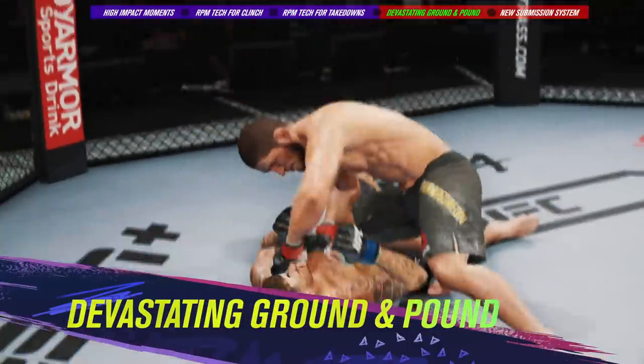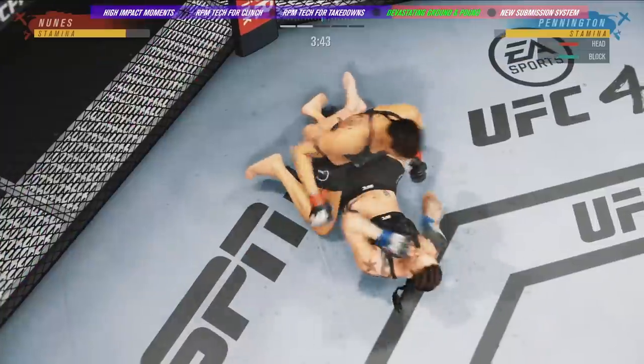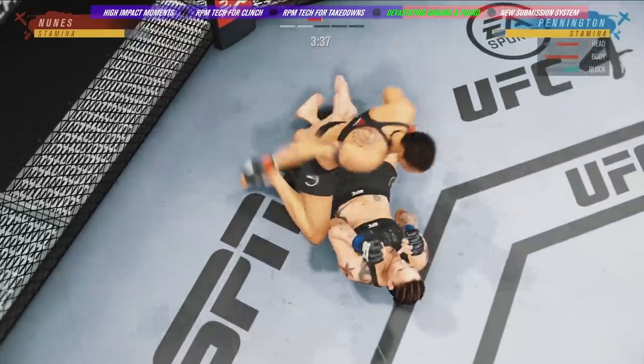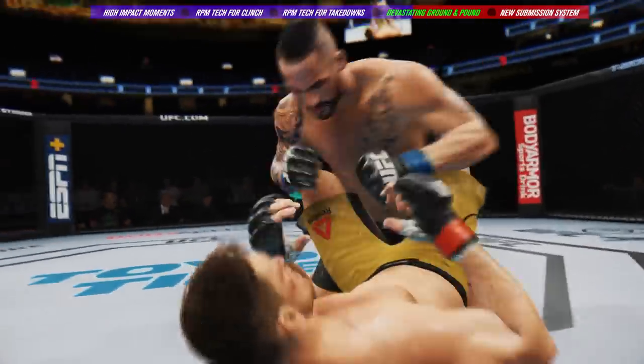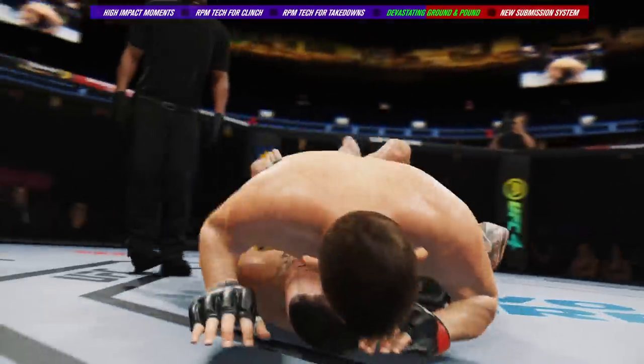Finding ways to inflict significant damage on the ground has become the trademark of some of the UFC's best. With our changes to ground and pound, UFC 4 gives you greater control in postured-up positions so the striker has more tools to finish the fight. The defender also has more options that present different risks and rewards, like the ability to use head movement or well-timed counter-transitions.